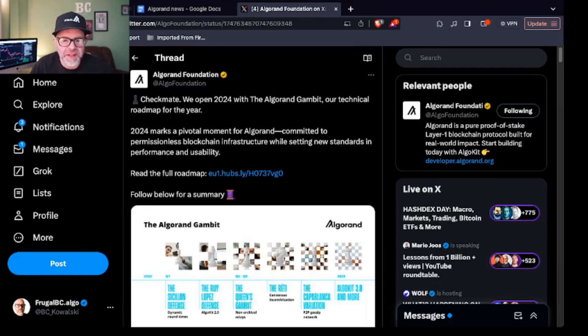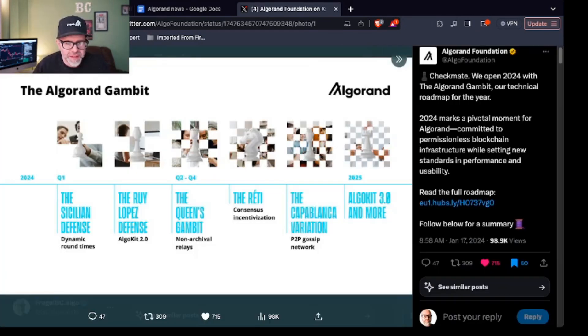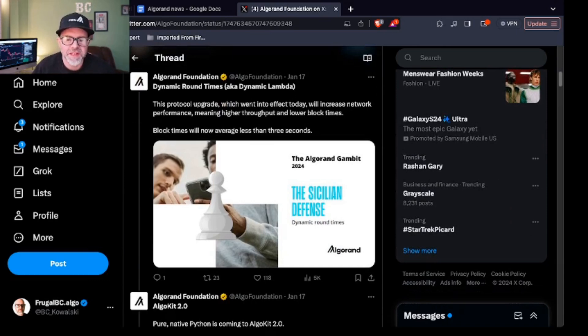Here's what they launched. It says: 'Checkmate — we open 2024 with the Algorand Gambit, our technical roadmap for the year. 2024 marks a pivotal moment for Algorand, committed to permissionless blockchain infrastructure while setting new standards in performance and usability.' They kind of lay it out like this: Dynamic round times — that's Dynamic Lambda — that's quarter one, and it already happened. Also AlgoKit 2.0, which brings Python fully into AlgoKit. Then non-archival relays, consensus incentivization, and P2P gossip network.